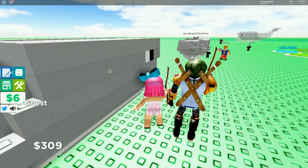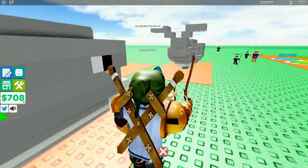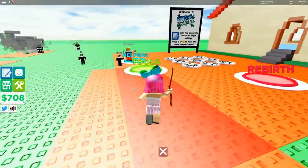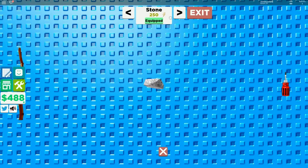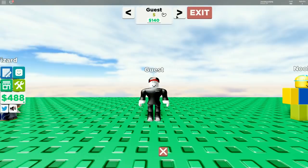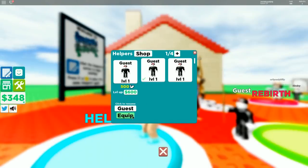I'm getting cash up the wazoo right now. I have 1800 - you should get some helpers. I have 700 just from that! I'm buying another helper. You can level up the helpers for money and make them level two. I have two level two helpers - it's probably gonna make a huge difference.